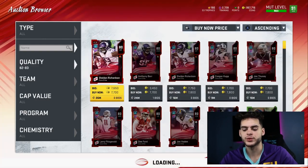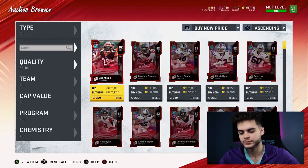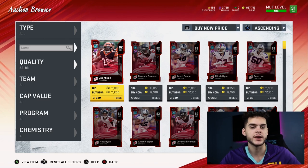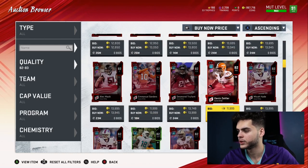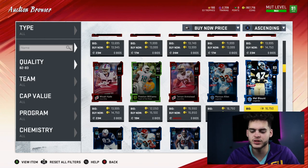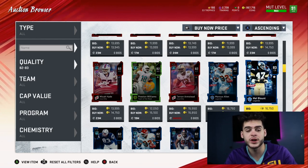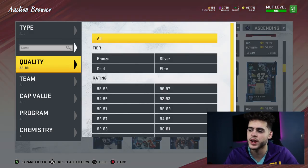Moving over to 82s and 83s — they go for about 11 to 12k. Divide that by 365 and you get 38 coins per training again. Pretty rough. Then 83 overalls go for about 17k, maybe 16k if you filter well. Divide that by 505, which is their training value, and that's 26 coins per training — a big improvement over the earlier ones, although still not the best.